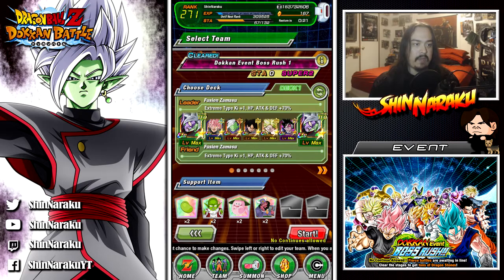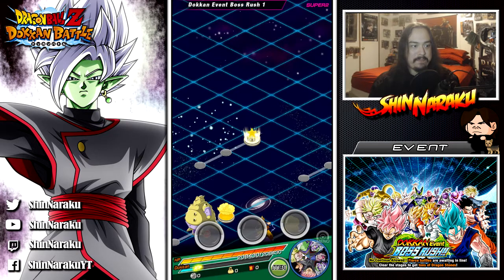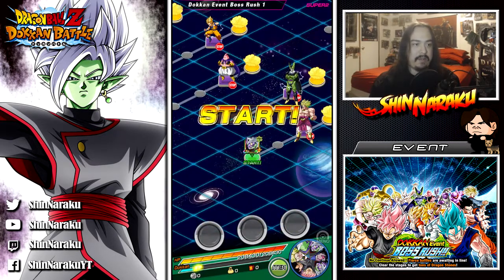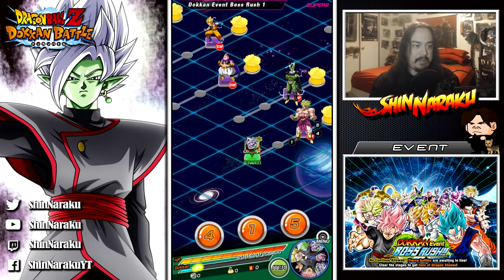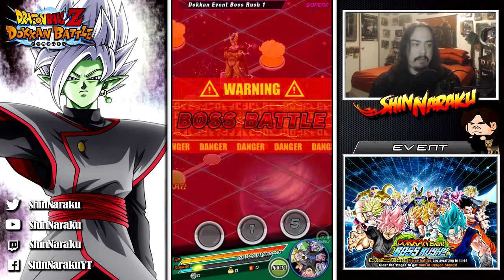These are the items we'll be taking. I replaced my LR Androids with Turles because the stunning helps, and of course Broly because of the double damage. All it is, is just a gauntlet of all the events — almost all of them — and they all have the same gimmicks. Right now we're gonna be fighting Broly. Thankfully he's not that big of a problem.